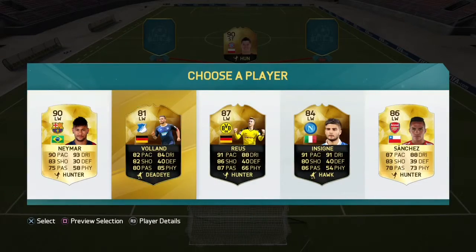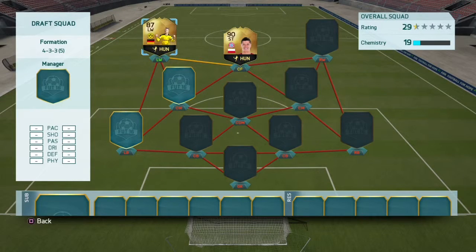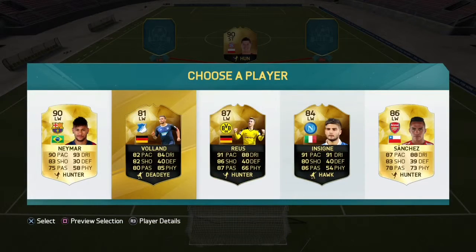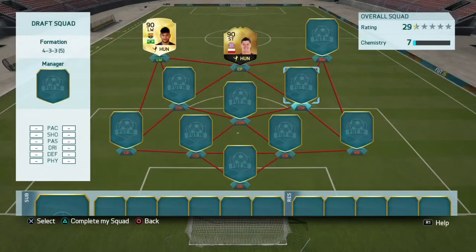It's got to be one of two players here. It's got to be Neymar. It's got to be Reus. Which one? I think Reus would get more chem, but I think we are probably more likely to want to build out a Liga BBVA. So we're going to Neymar.